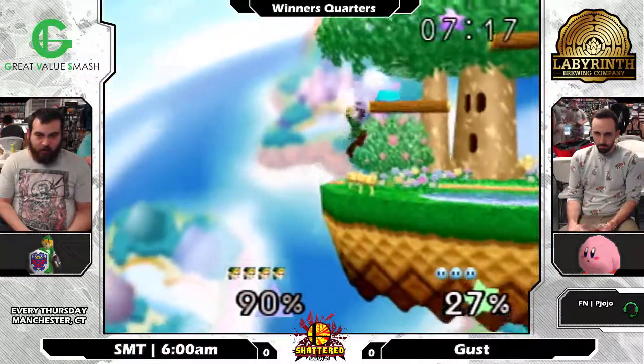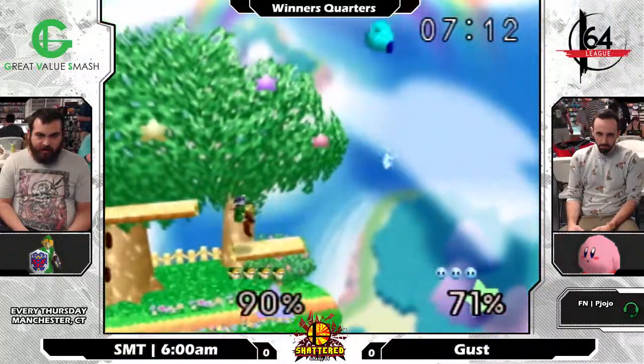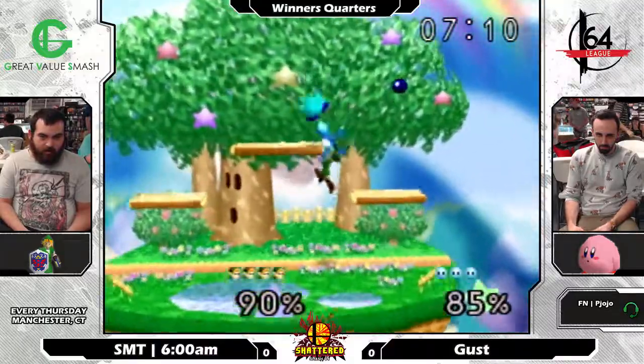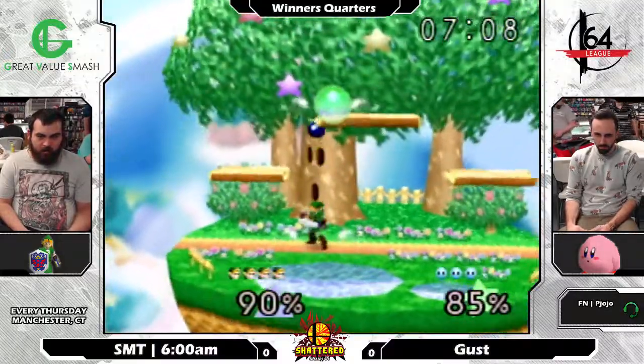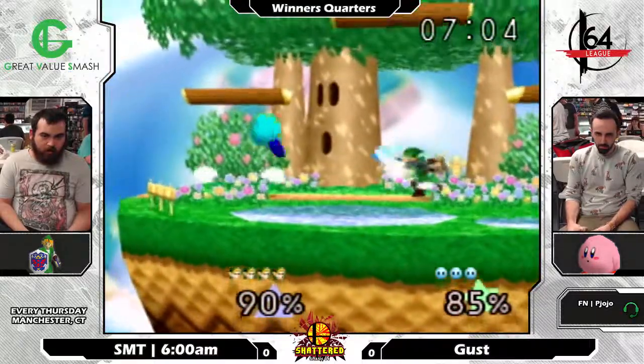But 6 AM is just so great at using the tools he has to his advantage. Just there, one hit was really all he needed to set up two up-airs into a down-air and really just apply constant pressure onto Gust.